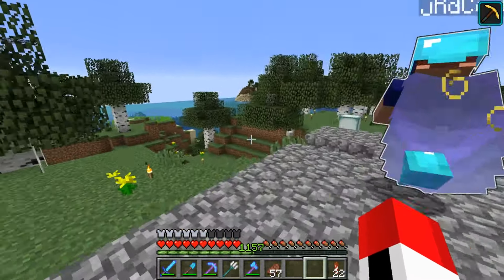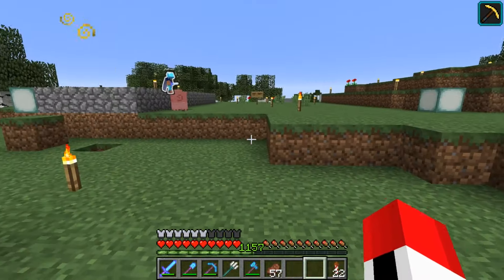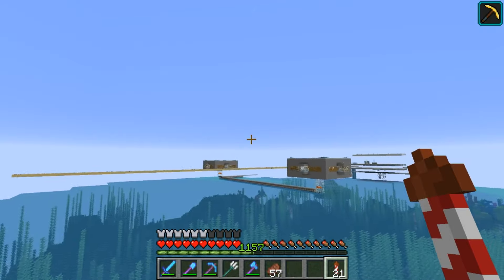By the way, I finished filling this in. I knew it was under the giant slab of cobblestone. Anyhow, to spawn — want to take the rail? No, I'm just going to fly over here.